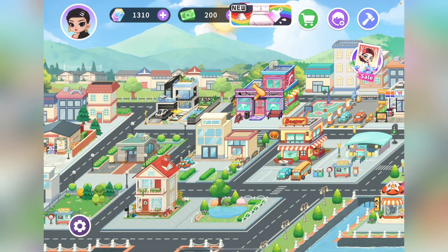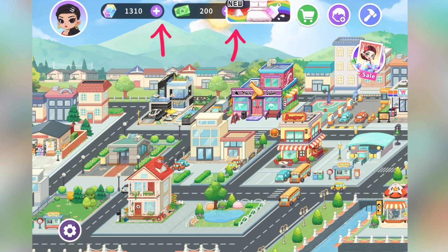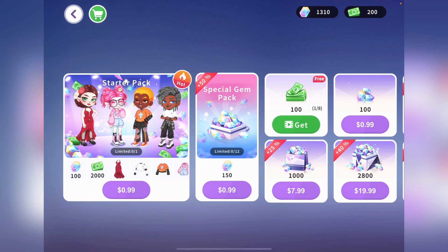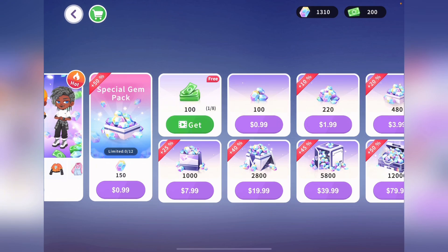The first thing you have to do is click the plus button right up here near the cash, or you can click on the gem side where there's a plus button as well. Then it takes us to where you can buy gems and also get bills.